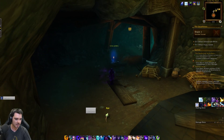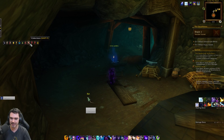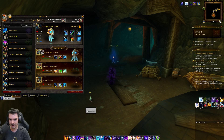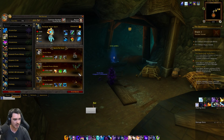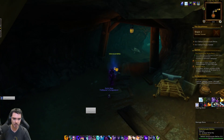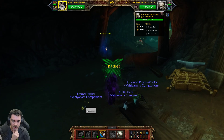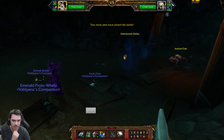Now we've got to take out these guys. One second — the Unfortunate Defias. It's recommending a rabbit, so time to bust out the rabbit. The Arctic Hare is going to be our rabbit of choice. He's turned into a skull — that's bad news for him, very bad news.